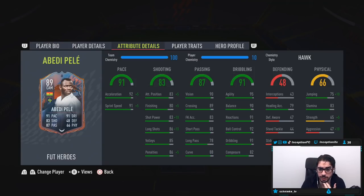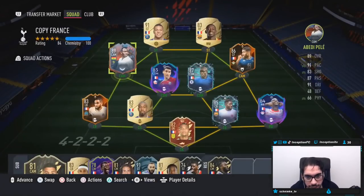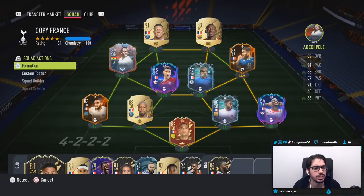Base card stats for dribbling in the 90s with 82 composure, which is interesting as well. And physical stats is going to have 70 for strength on the Hawk, but he doesn't really have any physical stats being a 5'9" player. This card looks very interesting.